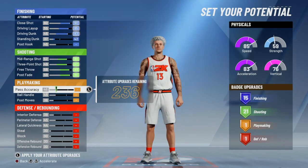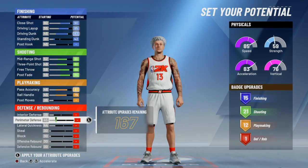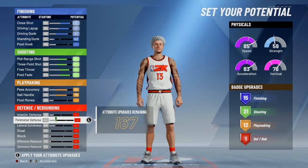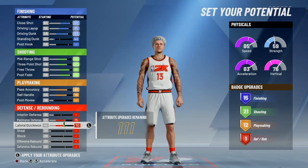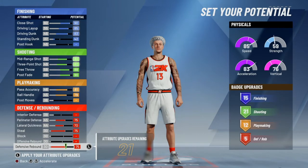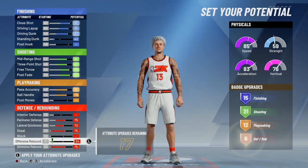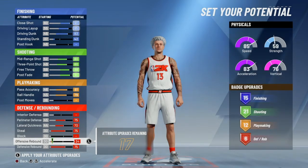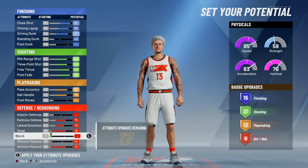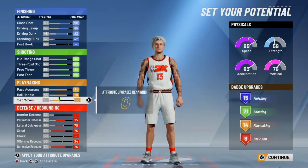For playmaking, max out pass accuracy and ball handle, and then we'll come back to that later. Now focus on the defensive and rebounding section — max out perimeter defense, lateral quickness, steal, and defensive rebounds. Then bring offensive rebounds up to a 34 to get 6 defensive and rebounding badges, and then put the remainder on post moves to get that boost to playmaking badges.